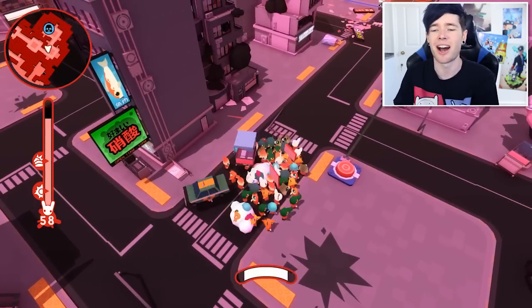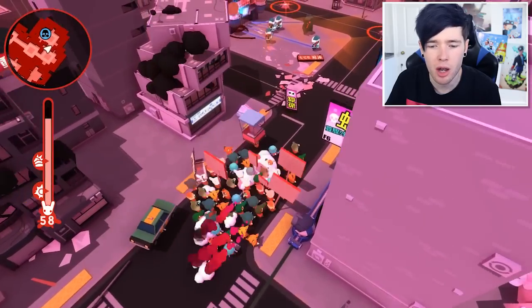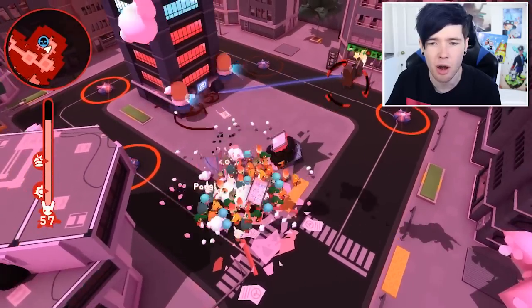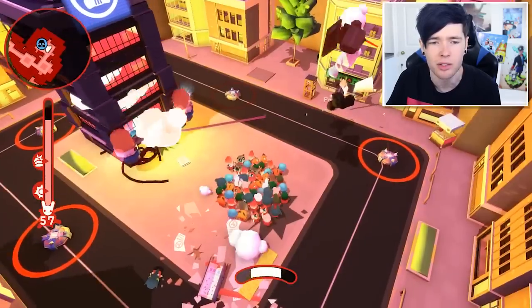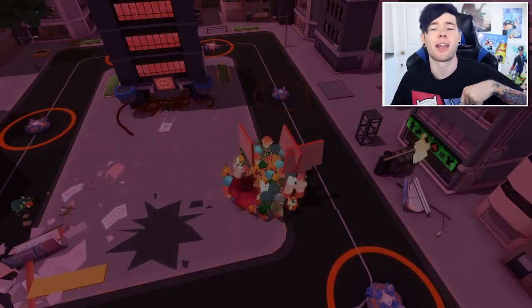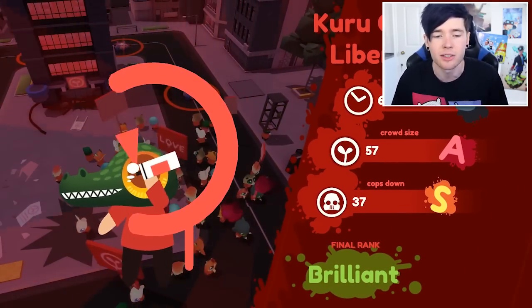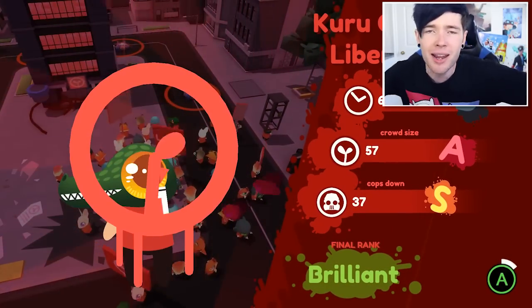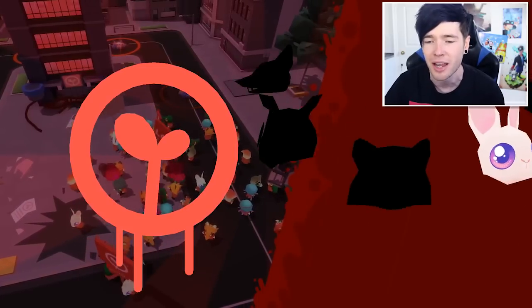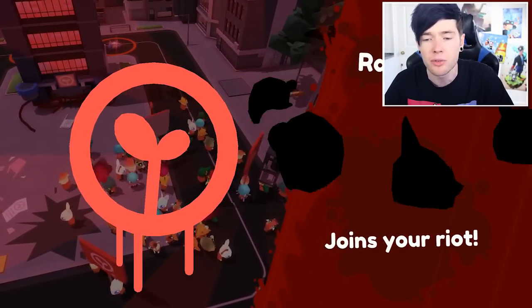All we need to do now is take down the brainwashing building. We do have one car which we can throw at them. Let's use our riot powers to take him out and take down the brainwashing building. Get out of here — and I think we got our two new animals as well. We got D, A, and S — another brilliance. We're getting pretty good at this game. It is so chaotic, it's kind of hard to commentate over. We got ourselves a raccoon and also a carp.